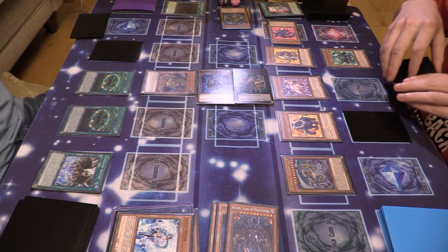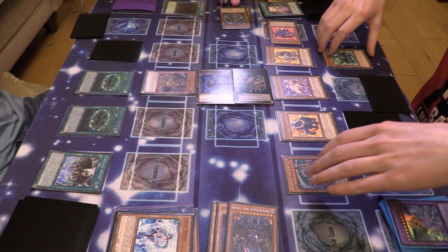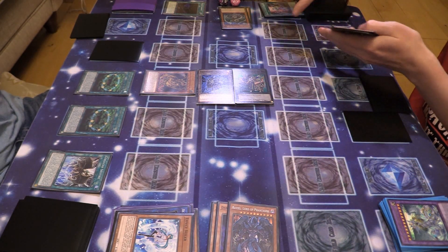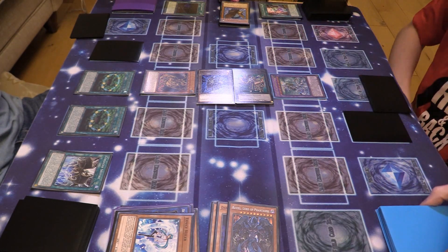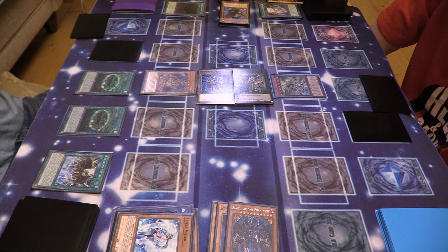I will special summon Rainbow Dragon. Next up I'm going to banish every guy, including Rainbow Dragon, to bring out the big boy — Ultimate Crystal Rainbow Dragon Overdrive. Must be special summoned from your extra deck. During the duel you summoned an Ultimate Crystal monster — Rainbow Dragon — by banishing the above monsters from your field and/or graveyard. While seven or more of your Crystal Beast monsters with different names are banished, this card gains 7,000 attack, so he's up to 11,000.